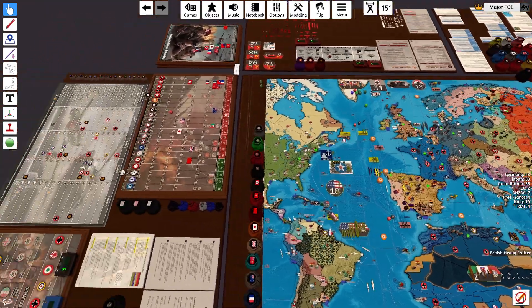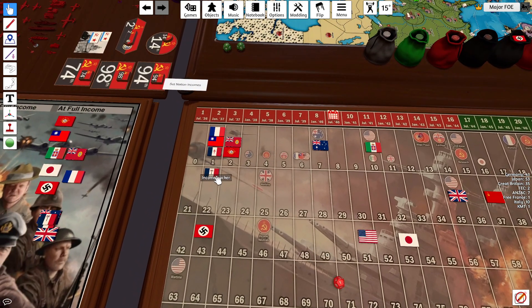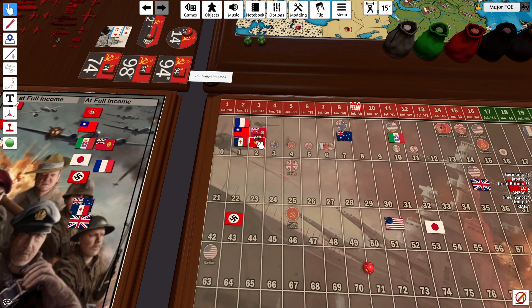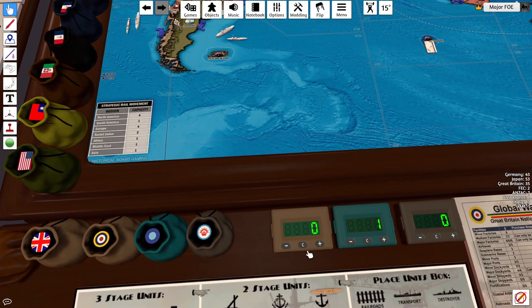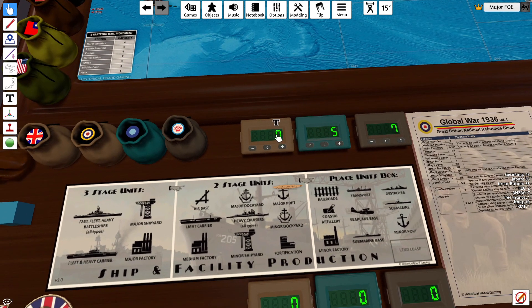On to collect income. Anzac is at 7 but they don't get their bonus. FEC France is at 22 — they're at zero because Germany's in. FEC is at 2, and they also get Aden and Suez, so plus 2 is 4. Great Britain is at 35, with Suez and Iran, so that's $40. FEC saved a dollar and collects 4, so they're at 5. Anzac collects 7. Germany collects 40.